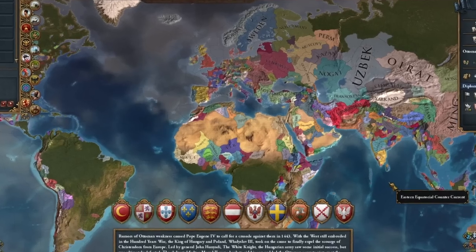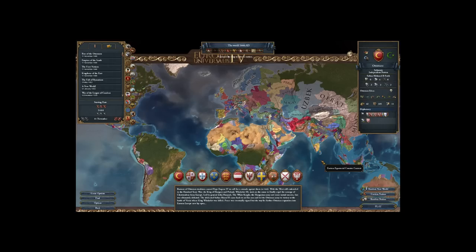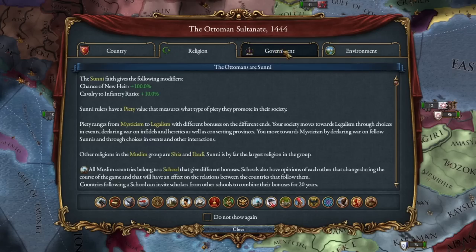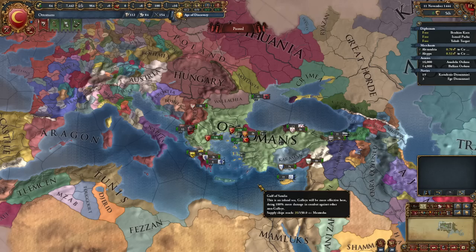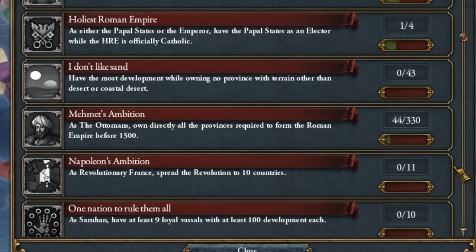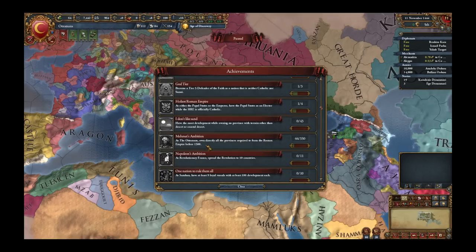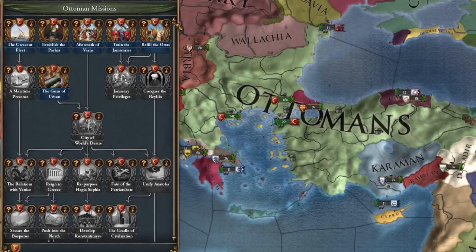A riddle for you: which two countries have their colors switched? Answers in the comments. We have a new achievement for the Ottoman Empire — 'Mehmet's Ambition' — where we are to create the Roman Empire before 1500 playing as the Ottoman Empire. That's a really hard achievement.